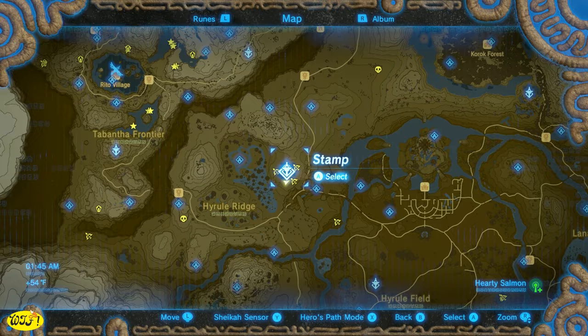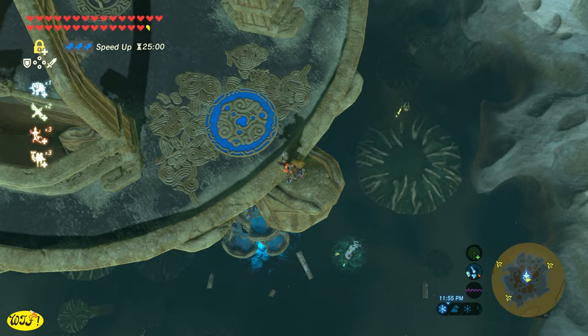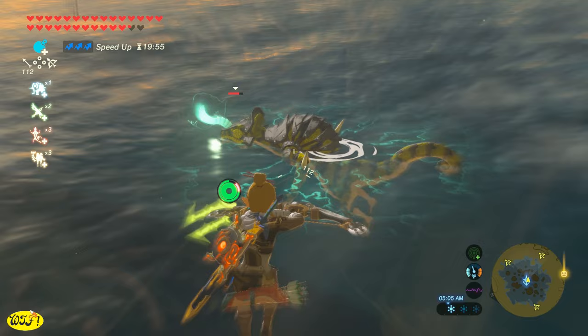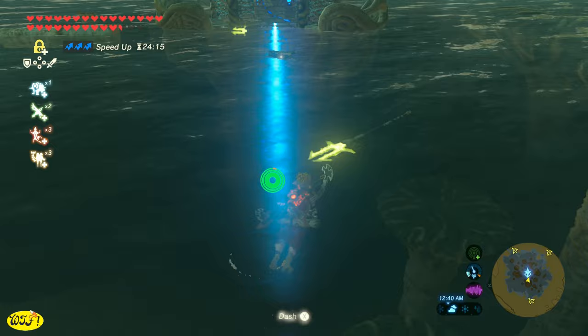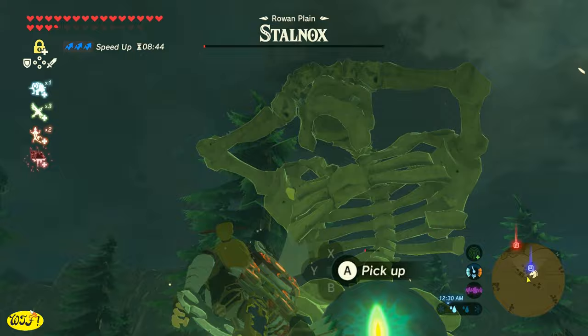If you want to get the Thunder Spear, make your way to the Ridgeland Tower and look down — you're going to see lots of enemies: a Wizrobe, a bunch of Lizalfos, a couple of them in the water, some walking around with bows. So just be careful; this might not be the ideal place. But if you take care of these guys, you will actually find two Thunder Spears here. If you don't want to deal with all those Lizalfos, an easier place to get a Thunder Spear is right here in the Rowan Plains — there's a Stalnox; take care of him and he will drop you a Thunder Spear.